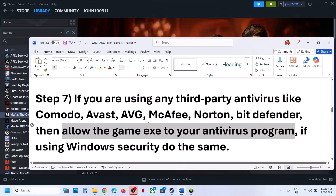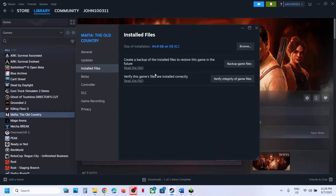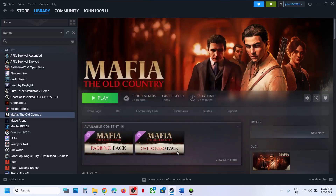The next step is to verify the game files. This is important. Right-click the game in Steam, select Properties, go to the Installed Files tab, and then click Verify Integrity of Game Files. Once the verification is 100% complete, launch the game and check.